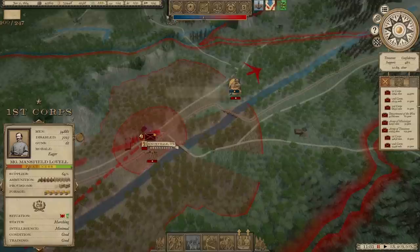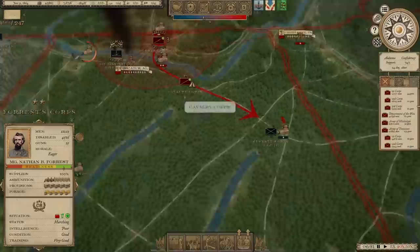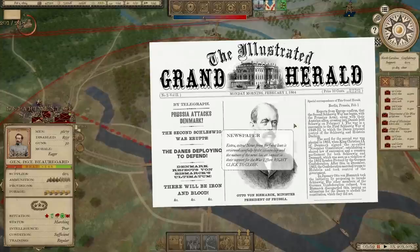How are we doing on pursuing his Reserve Corps? We're doing all right, getting in that direction. He's headed toward Atlanta, of all places. It looks like Beauregard got here and lost some of his readiness. Prussia attacks Denmark — the Second Schleswig War erupts, the Danes deploying to defend.